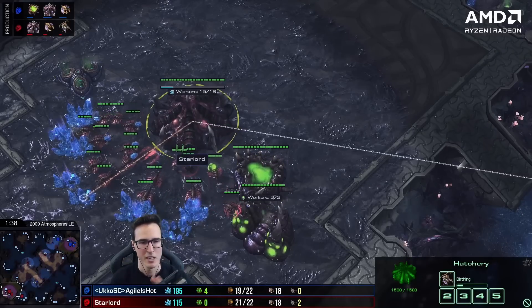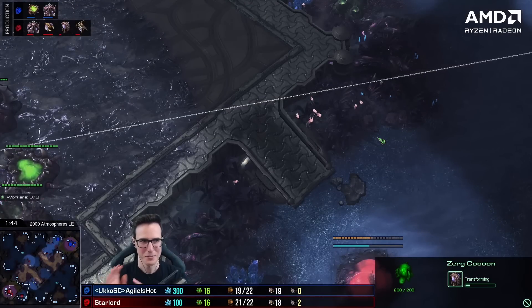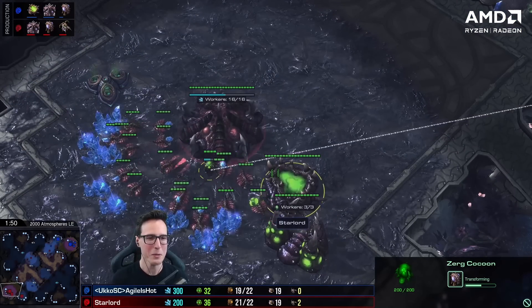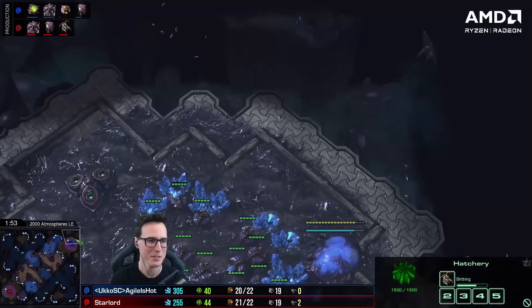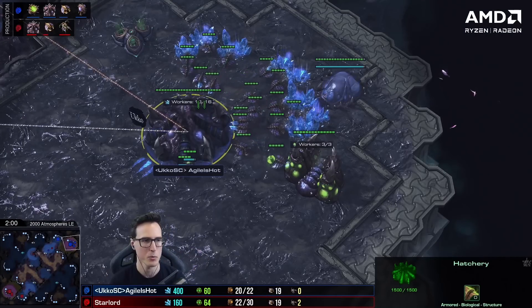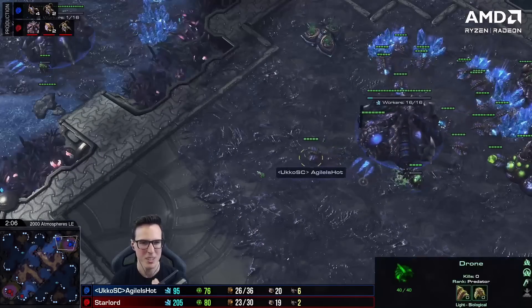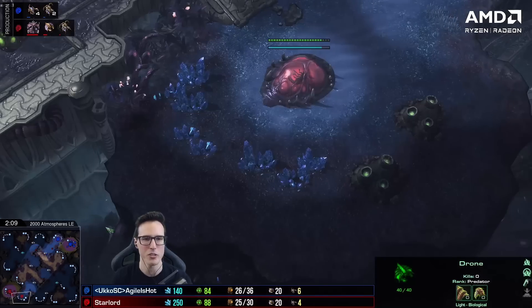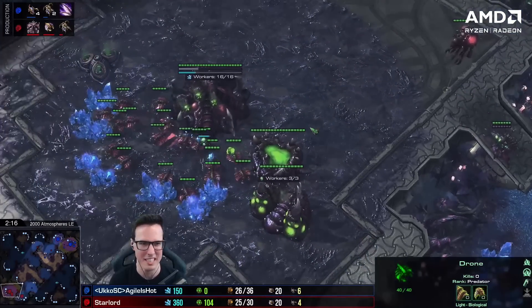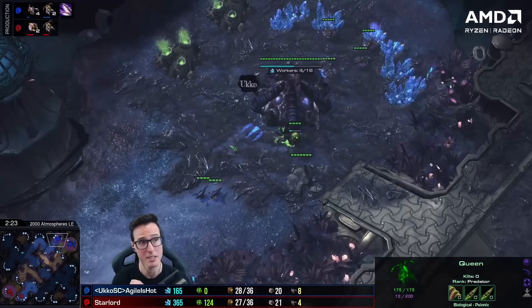The only way I see this working is surprise factor — that last game, Trigger played super risky and it cost him. In this game, I'm hoping he thinks: you wouldn't just do a two-base roach speed push with no upgrade and like 37-39 workers — that'd be stupid. I'm counting on Ukko not expecting me to play like a complete moron. He's fully pulling off gas and going ling speed, and his third base also seems really late. He changes his mind and pulls his drone back — I think because he sees I don't move out to take my third.